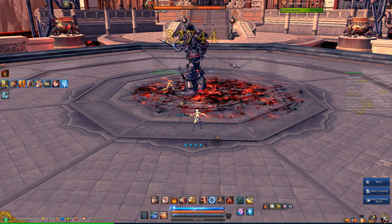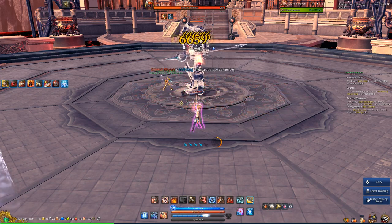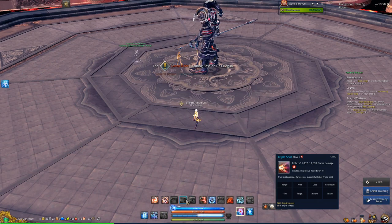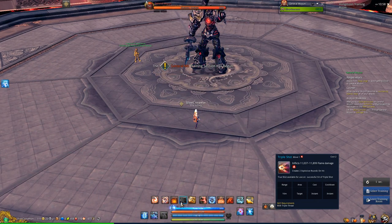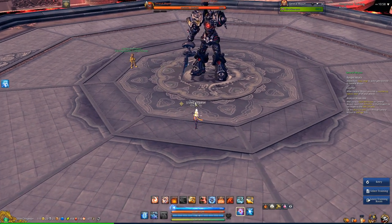For a soft cooldown — my 3 proced there. Usually you want to use your 3 whenever it procs, but I chose to use 4 because I don't want to use my 4 after my tab goes under 30 seconds.